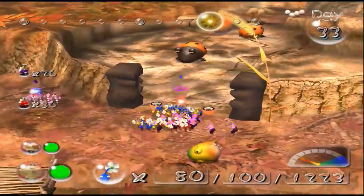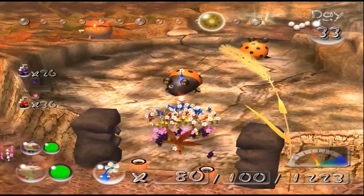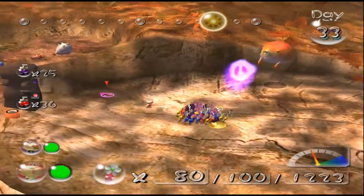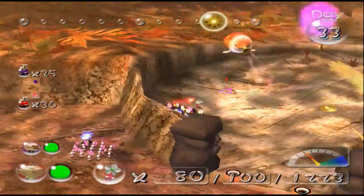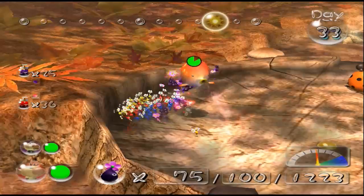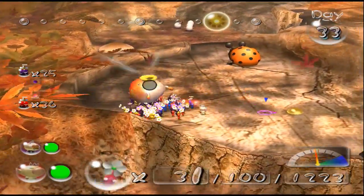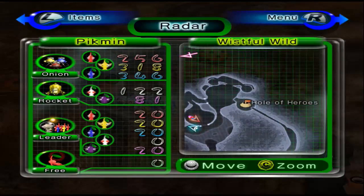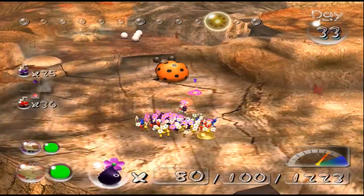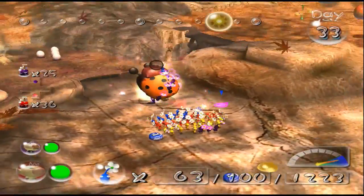Okay, I do want to take this guy out like this, and then take out the Blowhog. Take out the Blowhog — he's down. Now where is that last treasure? It's not up there — we already looked up there. Oh no, it's in that guy. All right, that answers that question. And he's done.